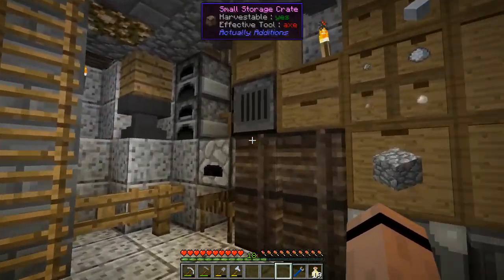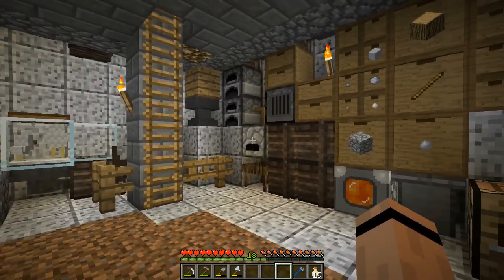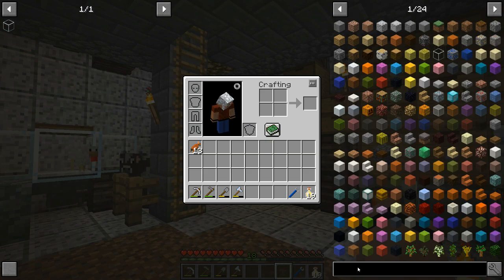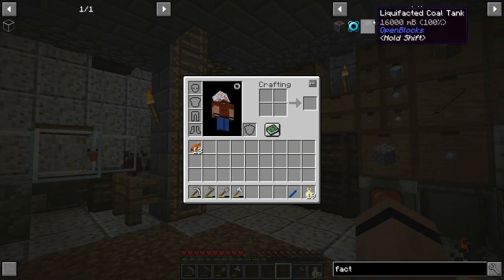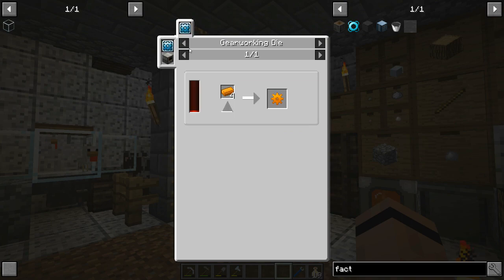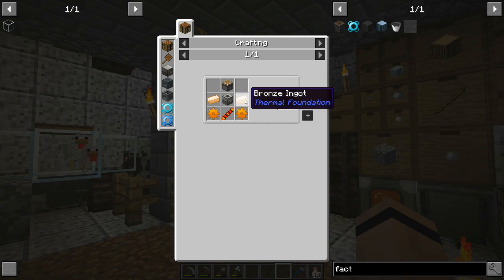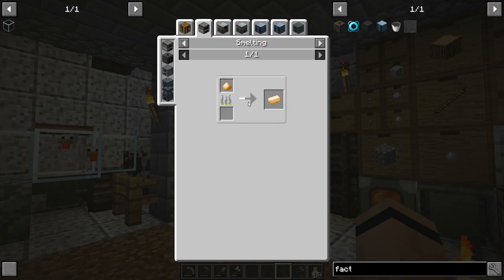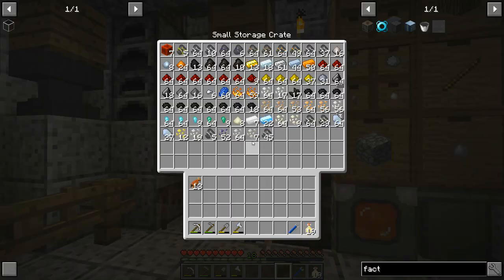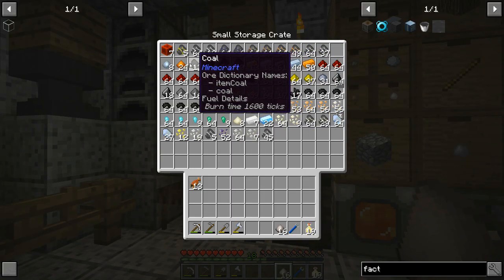Priorities for today: I want to stop pounding the grinder by hand. I want to make a factorizer, but I can't yet because I need a gear working die, and to get that I need a compactor. To get a compactor I need bronze, and to get bronze I need bronze blend, which is tin and copper — and I saw that coming.